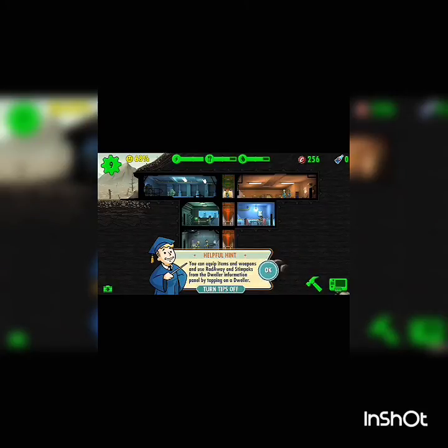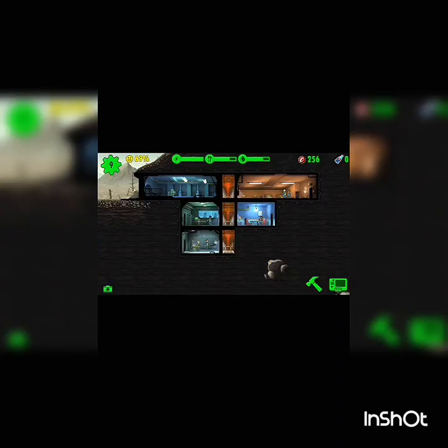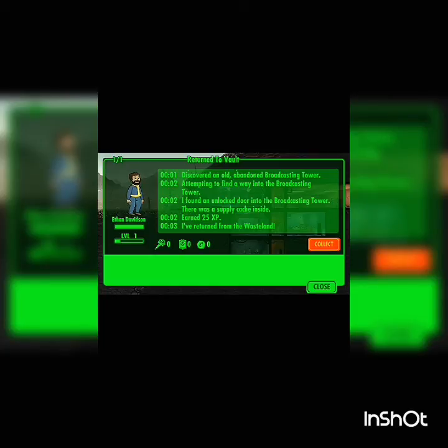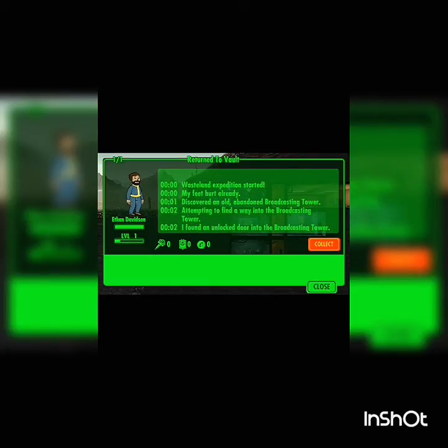Give me a sec — is he coming yet? Oh there he is, he's back now. Ethan's wasteland log: discovered an old abandoned broadcast tower, found an unlocked door, there was a supply cache inside, earned 25 XP. He's returned from the wasteland — let's collect his reward.